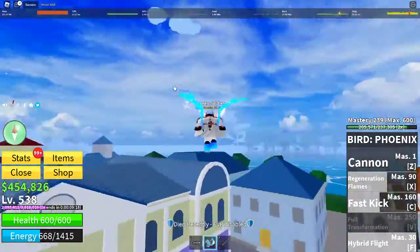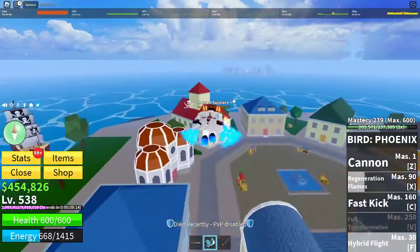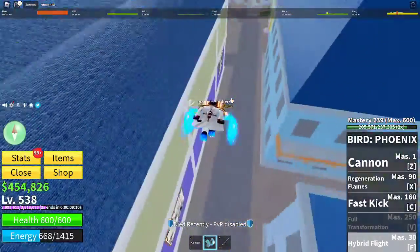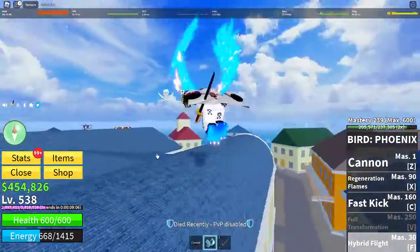And then Hybrid Flight — you're like half-formed Phoenix. It's like half-formed Phoenix in GPO. Personally, I actually prefer this one over GPO. It's just because the feet are like the same size as your actual character in the game — it's just so freaking bad.